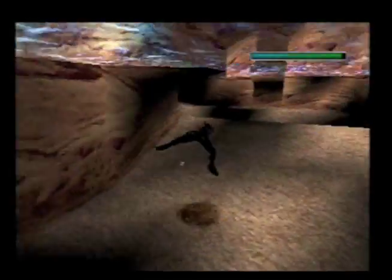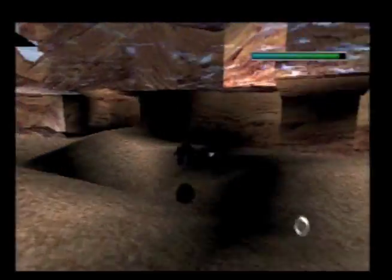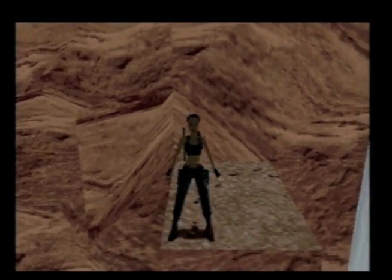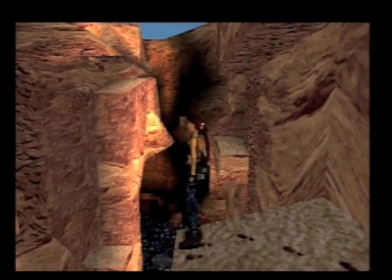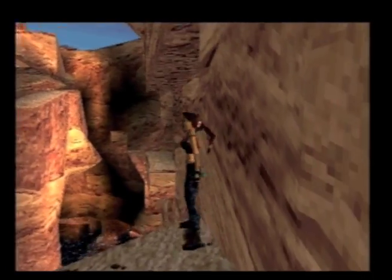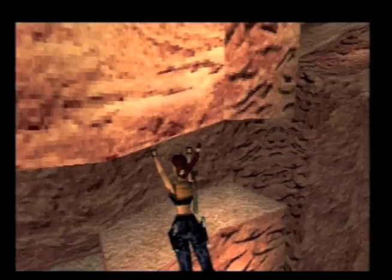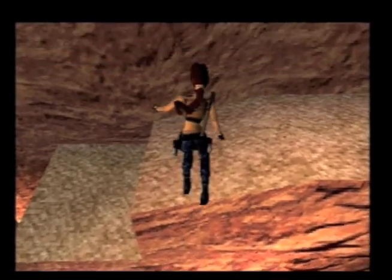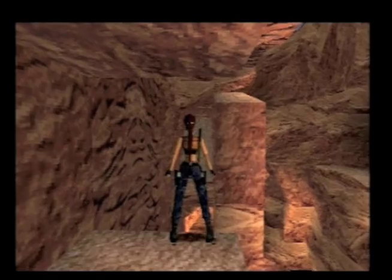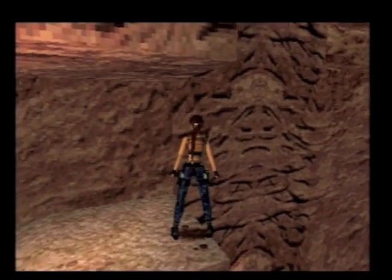Watch out — keep swimming to the right because then Lara will land on this platform right here. Never stop when swimming to the right because if you keep swimming without pressing the swim button, Lara will actually fall down right in front of the platform — she won't have enough speed to reach it. Make sure you have enough speed to reach the platform.